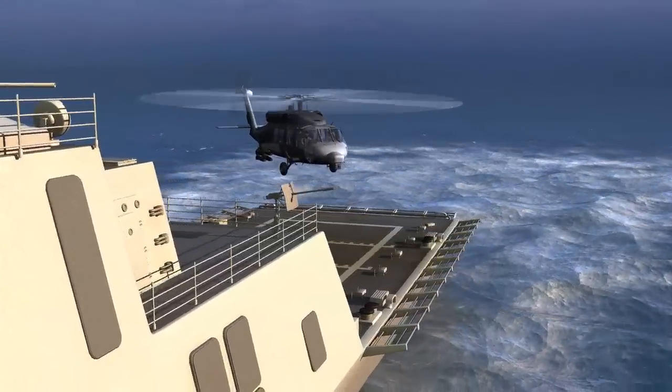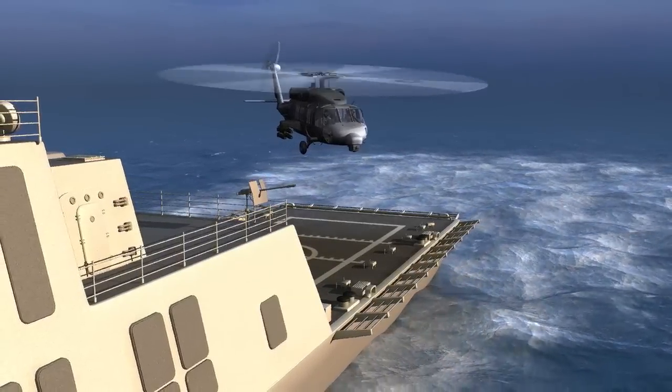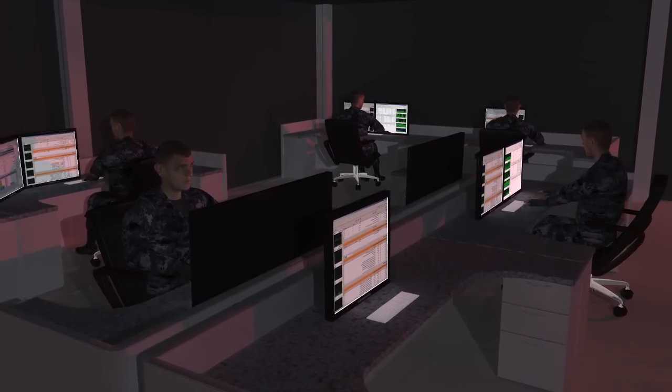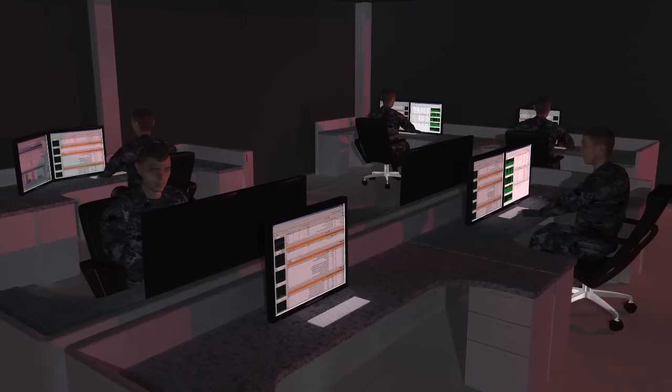Officer of the deck, set flight quarters and launch Seahawk. Let's go to General Quarters. Post another watch. Set General Quarters. This is not a drill. All hands, man your battle stations. Set material condition zebra throughout the ship.